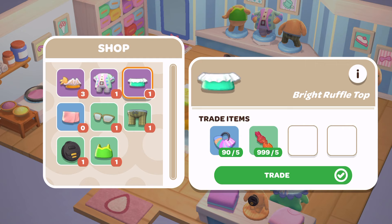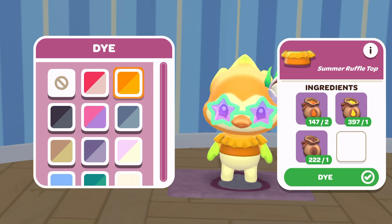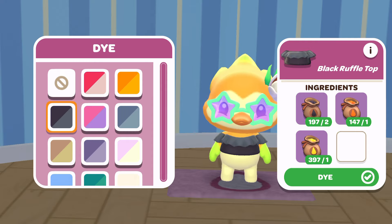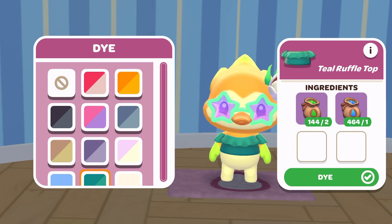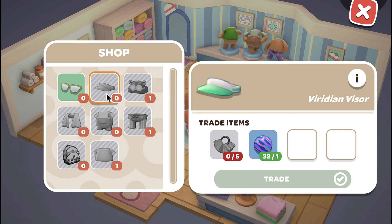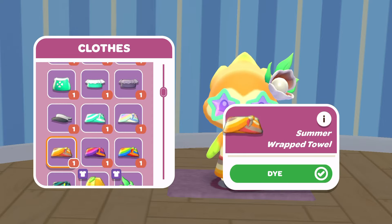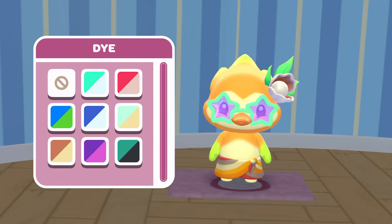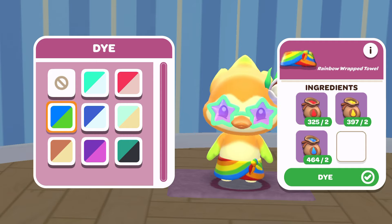The ruffled top can be bought from Tuxedo Sam for 5 fabric and 5 sugar kelp when it's on rotation, and it can be dyed into 12 different colors, so that fabric cost can add up pretty quickly. The visor also costs 5 fabric and 1 rubber, and it can be dyed into 9 different colors. The wrapped towel — which is the stripy skirt — also costs 5 fabric and 5 sand dollar, and it can also be dyed into 9 different colors.